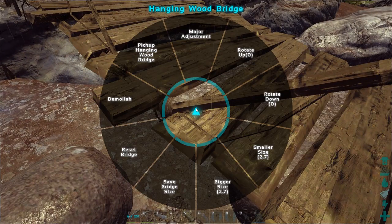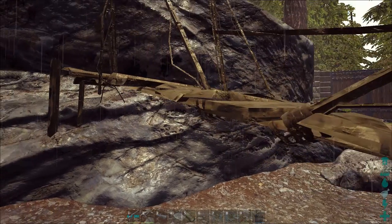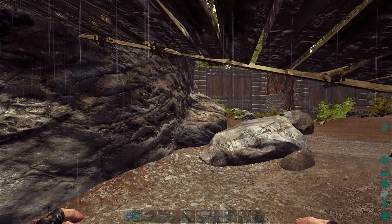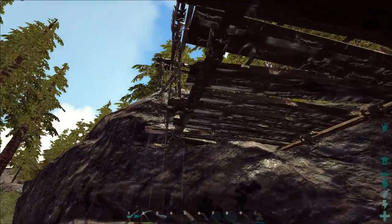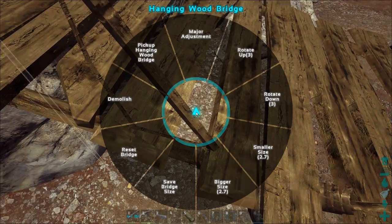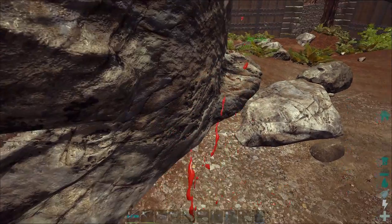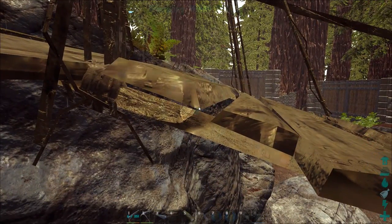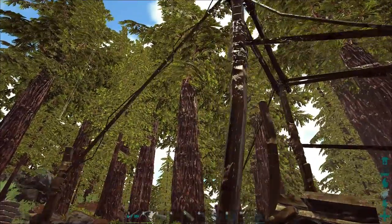Now that we have the length of the bridge just about correct, let's go ahead and see if we can tilt it up to where it needs to be. We'll make small adjustments a little bit at a time. Major adjustments in this situation would put it up way too far, way too fast. That's just about got it up a little bit higher — and one more ought to do it. Not quite. Well, that would work, but we'd have to jump up at the end.